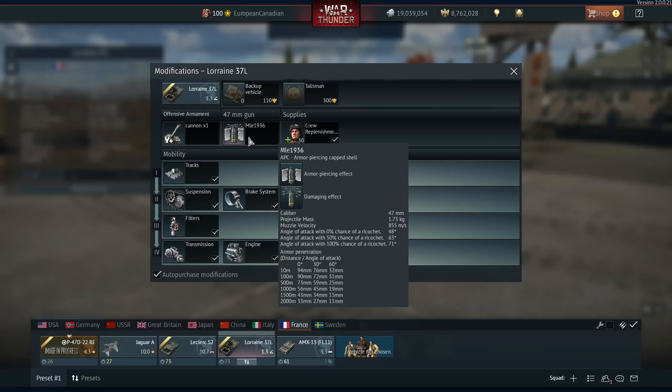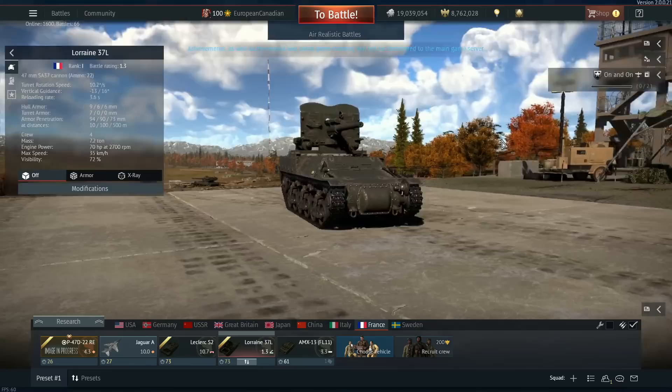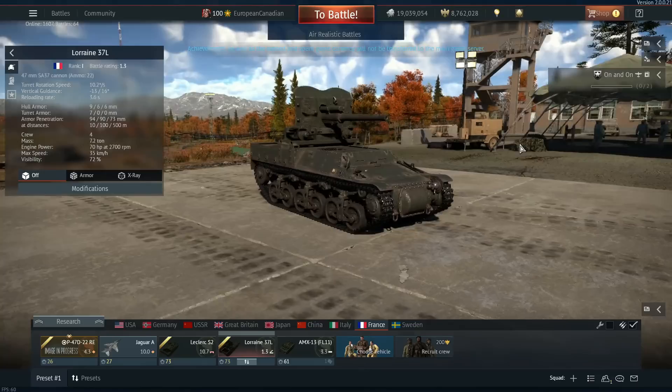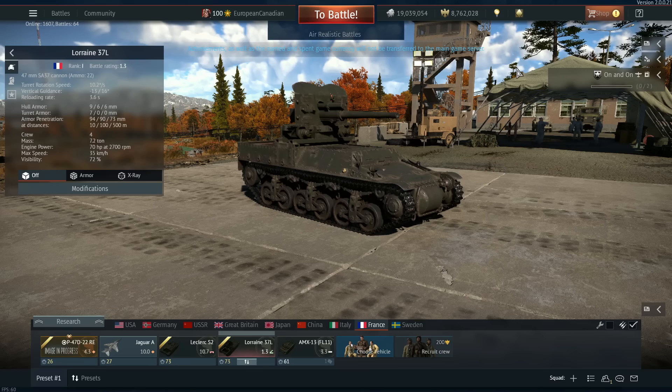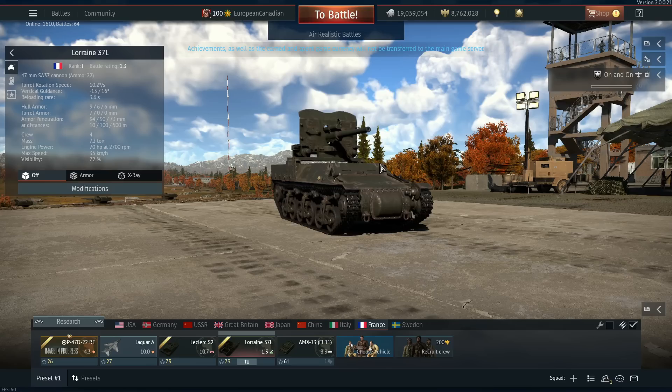When it comes to modifications, this vehicle only gets one shell, so at least you get the best shell from the start — the mle 1936. This is an APC shell with 94, 76, 32 penetration respectively, and should be able to go through the majority of stuff you fight at 1.3. The majority of low tiers are dominated by autocannon machines and fast-firing vehicles with 37mm stuff like Stuarts, so you should be able to go through them no issue. Post-pen damage should be quite nice. The major modifications for me are going to be the mobility stuff — the protection upgrades are kind of useless because of the open-top nature, and the firepower stuff is useful but not as much as mobility, because mobility lets you get into position quickly.